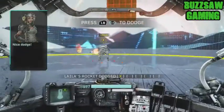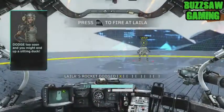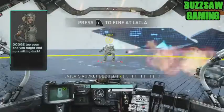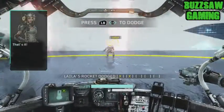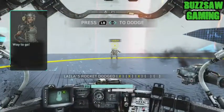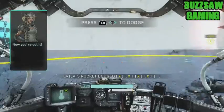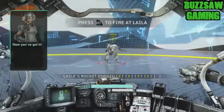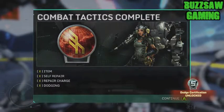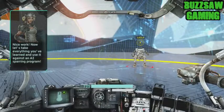Nice dodge. Use dodge to avoid my rockets. Dodge too soon and you might end up a sitting duck. That's it. Way to go. Now you've got it. Nice work. Now let's take everything you've just learned and use it against an AI sparring program.